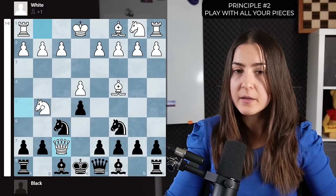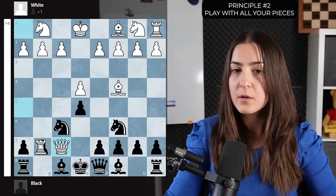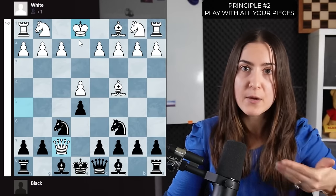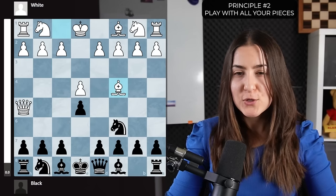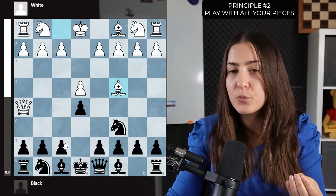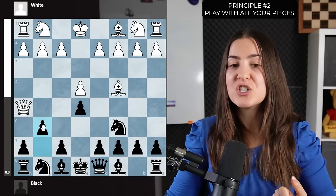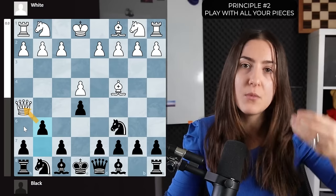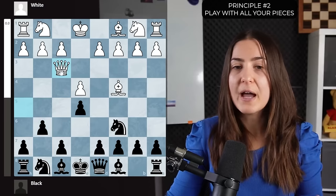I call it the 'kiss of death': the queen gives a check to the king on f7, protected by the bishop, and the king cannot move anywhere — that's checkmate. This works whenever the queen is protected by any piece. If you know how to prevent it, you'll be fine. The move is g6, attacking the queen, forcing white to retreat. Black is already slightly better because white has wasted time moving the queen up and down.